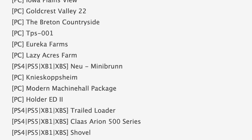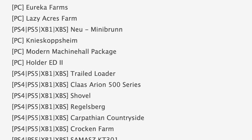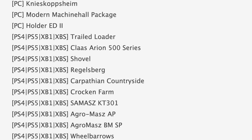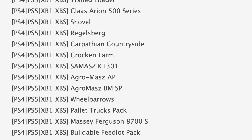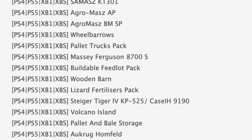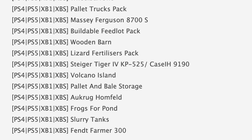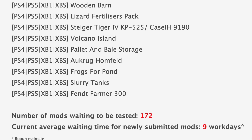In console testing we have notable mods like the new Mini Brunt Trailed Loader and Shovel. Also testing are Carpathian Countryside, Crocken Farm, Wheelbarrows, and Massey Ferguson 8700s — one of my favorites. Rounding out console testing: the Buildable Feedlot Pack, Steiger Tiger 4KP 525, Case IH 9190, Awkward Home Felt Frogs for Pond, and Defend Farmer 300. We still have 172 mods waiting to be tested with an average wait time of about nine work days.